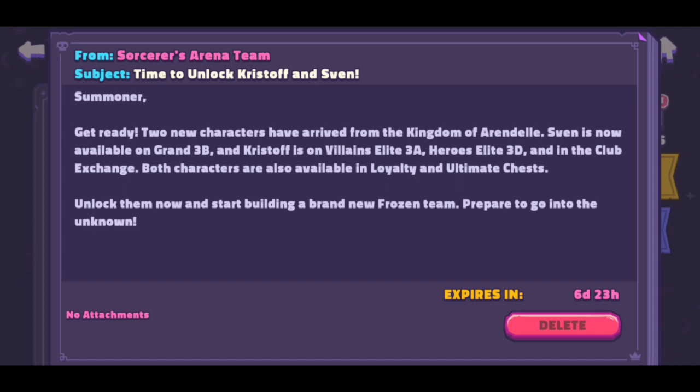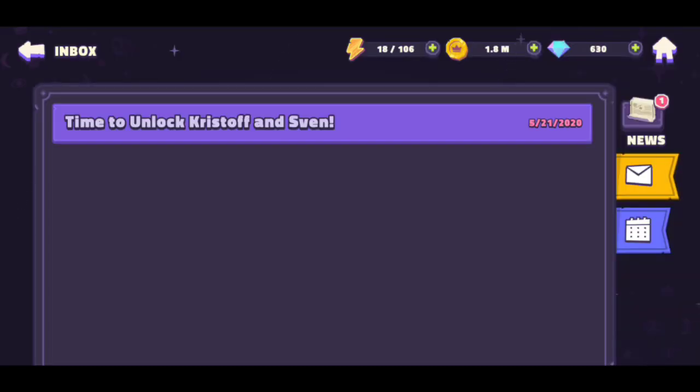It says, 'Summoner, great news — two new characters have arrived from the kingdom of Arendelle.' Sven is now available in Grand 3B, and Kristoff is now in Villains Elite 3A, Heroes Elite 3D, and in the club exchange. Both characters are also available in loyalty and ultimate chests. Unlock them now and start building a brand new Frozen team, prepared to go into the unknown. I can't wait!